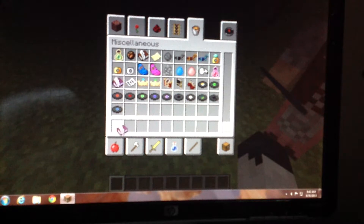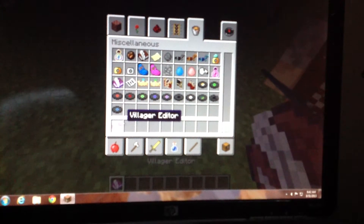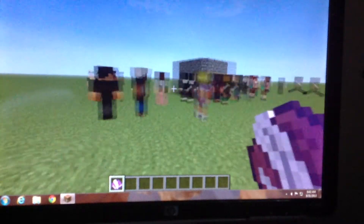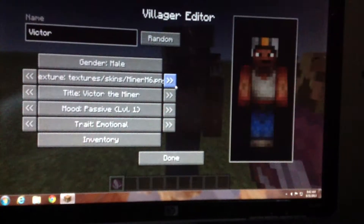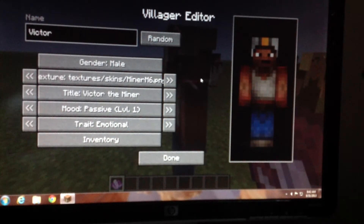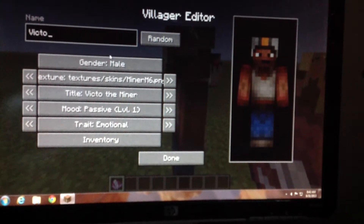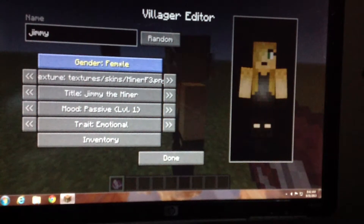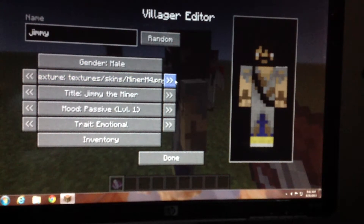There's also a village editor. You right-click on a person and you can change his name - like from Victor to Jimmy or whatever. You can change gender from male to female, and change skins.